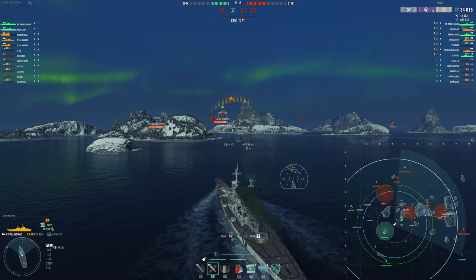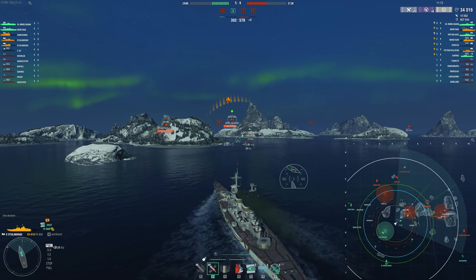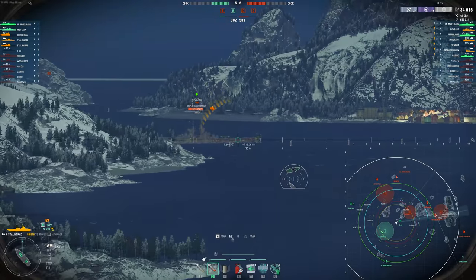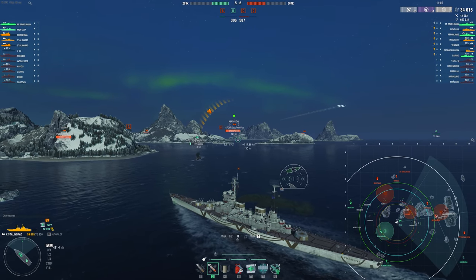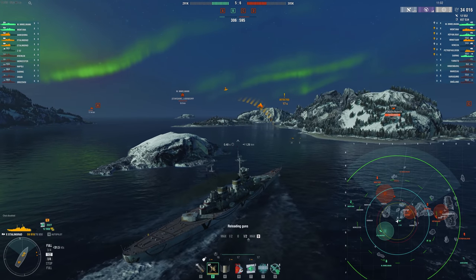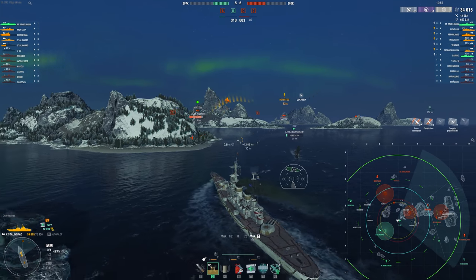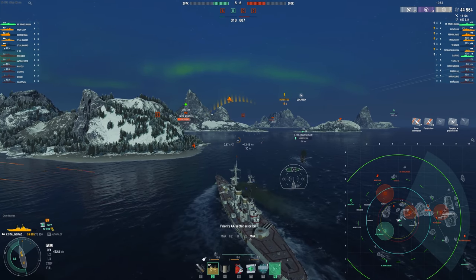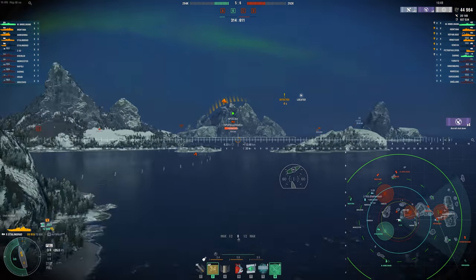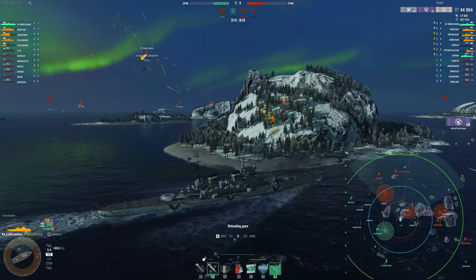The Stalingrad is a ship I really don't play all that much anymore, and I think it really does come down to the fire prevention nerf where cruisers no longer have access to it. It really hurts some of these super cruisers, where you have the long fire duration but you don't have the ability to take any skills to deal with it like a battleship would. So you're a lot more vulnerable and you don't feel as tanky or as able to push or sustain damage as you used to.